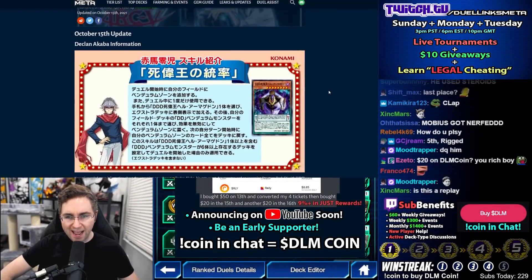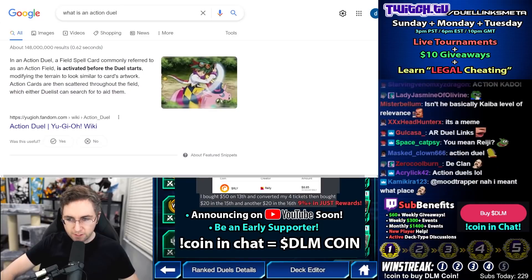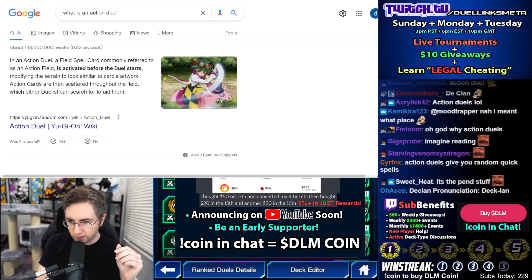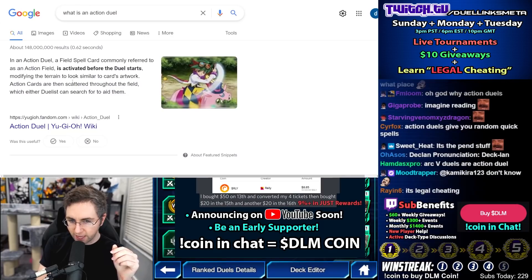The Clan, Aqaba, and action duels. What's an action duel? A field spell card, commonly referred to as an action field, is activated before the duel starts, modifying the terrain to look similar to the card's artwork. Action cards are then scattered throughout the field, which either duelist could search for to aid them.